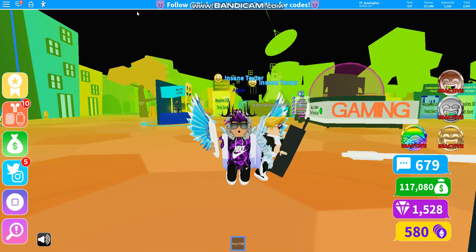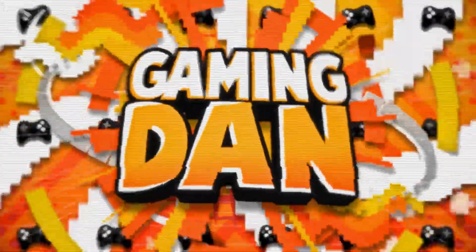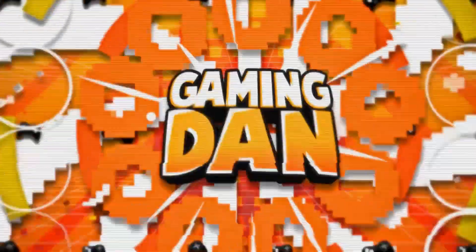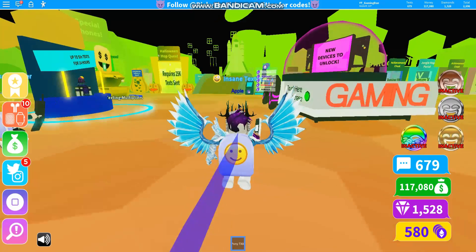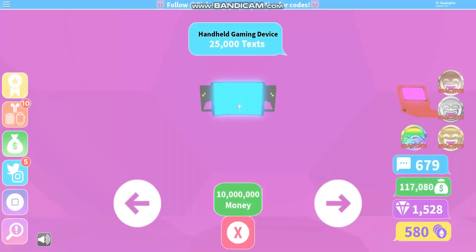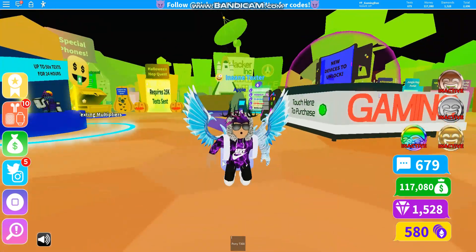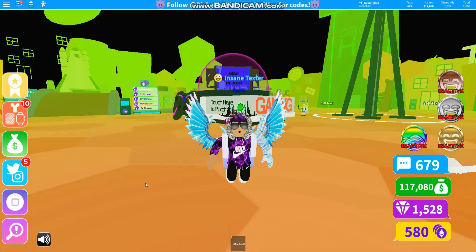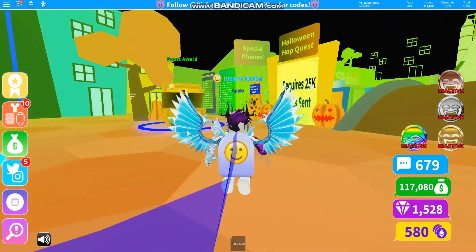In this video, I've got all the new working codes for the new Halloween update in Texting Simulator. Hello there and welcome back to another video — today I'm in Texting Simulator and I have all the working codes for the new Halloween update. This brings a Halloween remake of the map, and also this thing where you can unlock a special eFront 11 Pro Halloween-like version. Anyway, I have all the new working codes for this update.